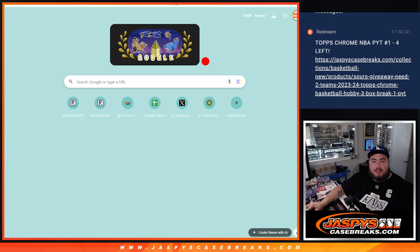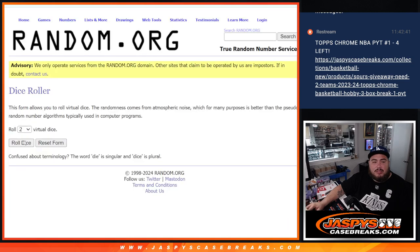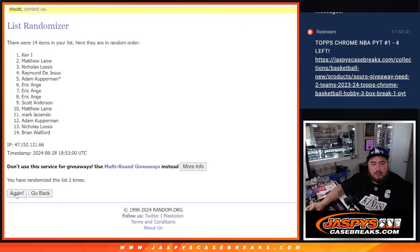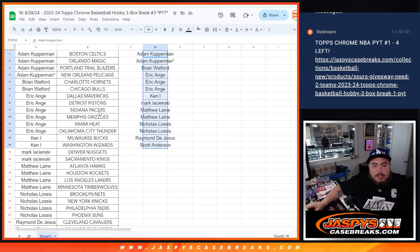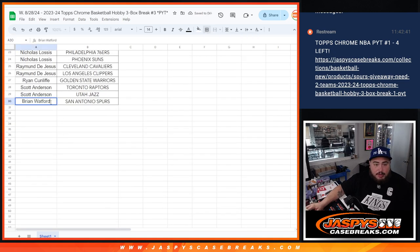So there's a dice roll, there's a list, here's the names — boom, click dice roll. 1 in 3, 4 times guys. Name at number 1 gets the Spurs. 1, 2, 3, 4 — boom. 4 times. Brian Watford, congratulations buddy — you now have the Spurs!